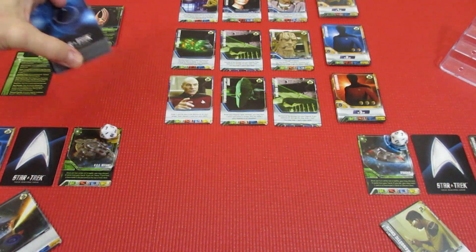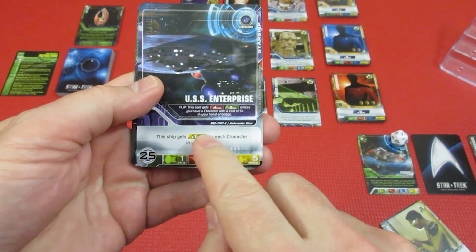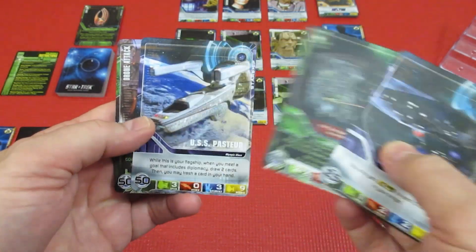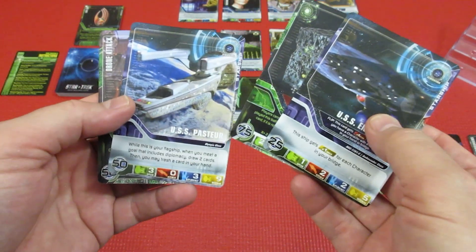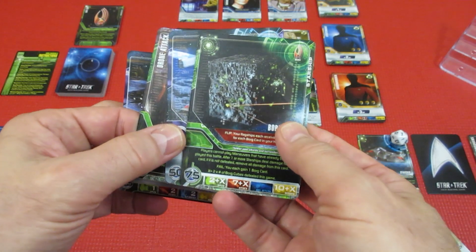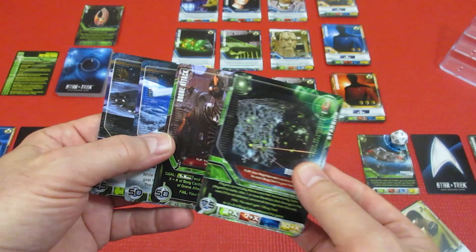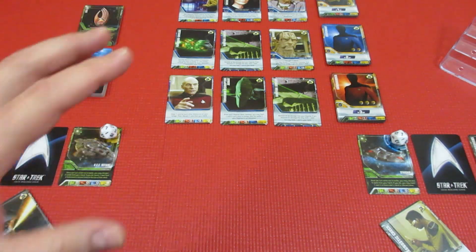The top 4 cards are: the USS Enterprise — flip this card gets 4 attack and 2 speed unless you have a character costing 5+ on your bridge. We could diplomacy this guy. Then a Borg cube, the Pasteur, and a drone attack. The Pasteur is 3 speed, 3 diplomacy. We're going to put the two ships on top to see if we can diplomacy them, then the drone attack, then the Borg cube. At least we know the next two cards are just ships we might be able to diplomacy.